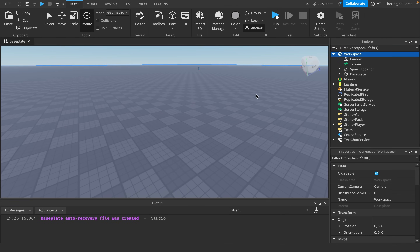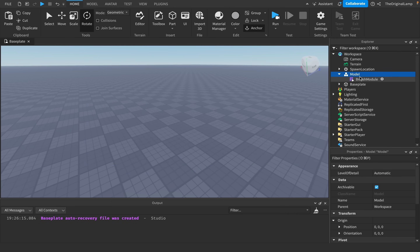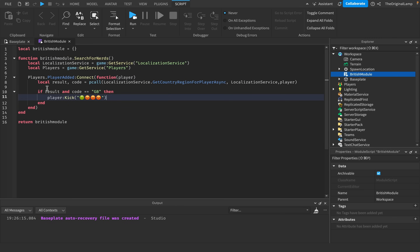So I actually did download it, and this is my first time using it — I have no idea how this is gonna work. So, British module — search for nerds function. So whenever a player is added, it's gonna get the region, and if they're from Great Britain...